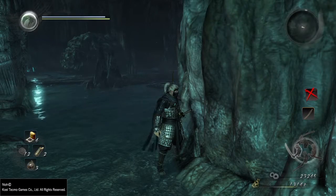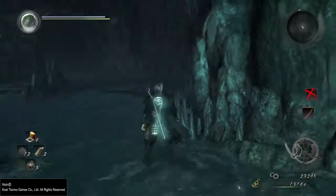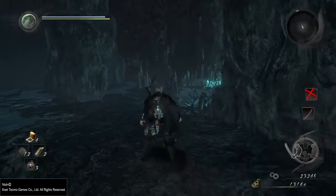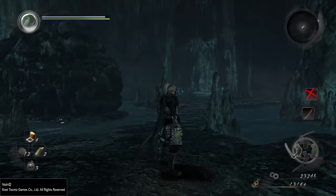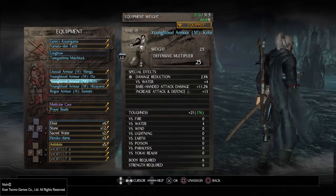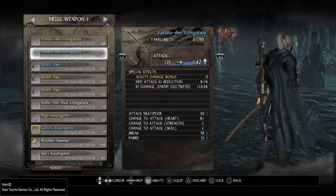Okay, here we are guys, back with another video. This is the final mission from the main mission — the final part of 'Deep in the Shadows' with PS4 mod play. We've just killed the first copper, which we found in this cave over here. This gives you a load of new weapons guys, which I'll quickly show you.